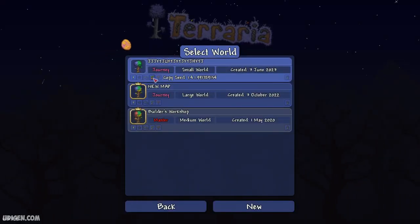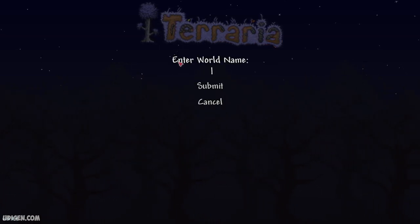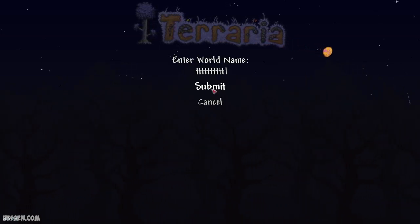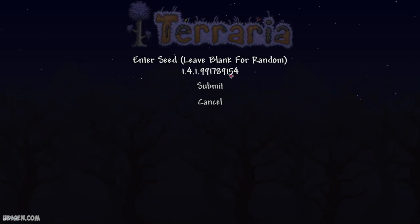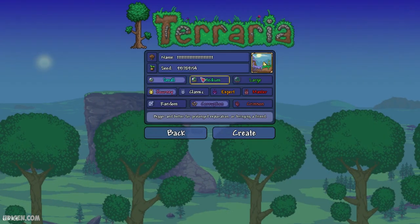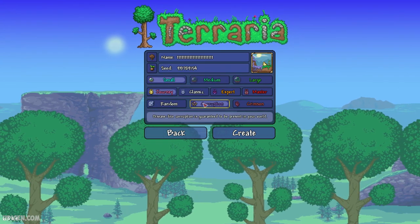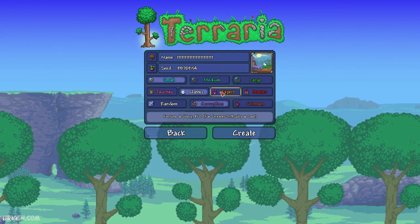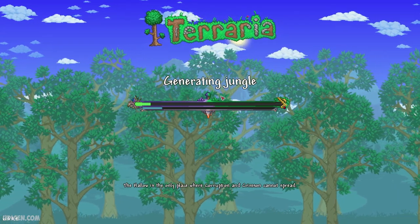Let's get started. Step number one: copy the seed which you can find in the description section below. Create a new world with any type of name — for example, 'very cool name.' Paste the seed number in the seed field. In the description you'll also find a lot of other useful seeds in alphabetical order. Choose small world, corruption, and any type of game mode — it does not change world generation at all.